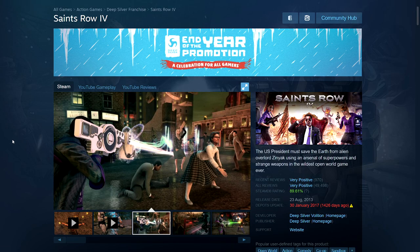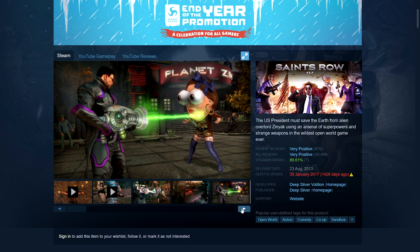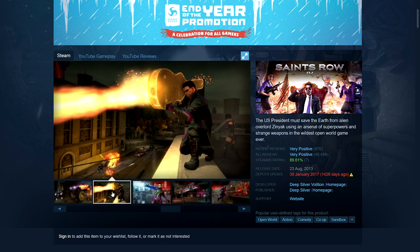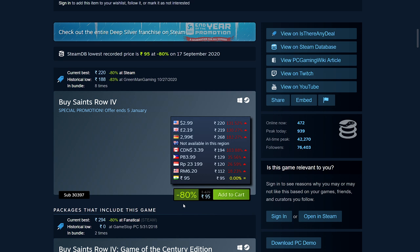Next is Saints Row 4 — an open world, wacky style game. Any of the Saints Row games are well under this price; I just picked 4 because it's one of the later entries. Saints Row 3 got a remaster but I think that's only available on the Epic Games Store. This one is 80% off: 95 rupees, $2.99, £2.19, €2.99. Australia isn't showing up but I'm guessing around $4 something. $3.39 Canadian dollars.